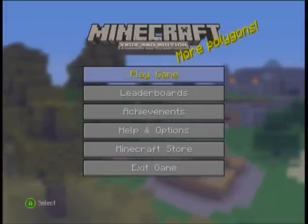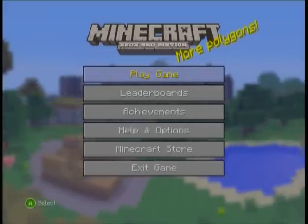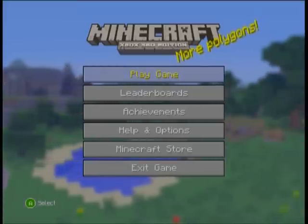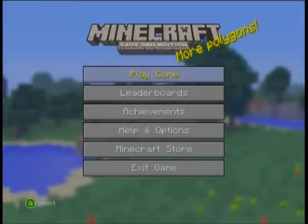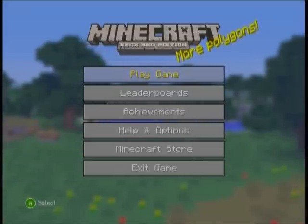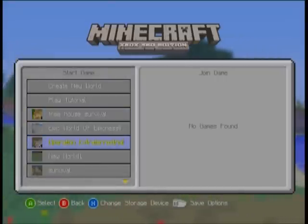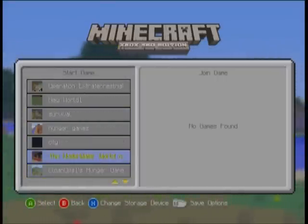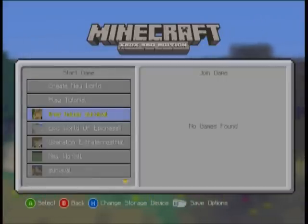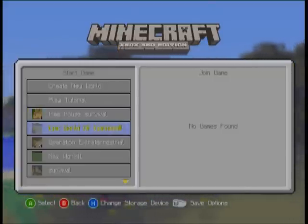Some YouTube videos said that if you have an older Xbox you can unplug the wireless adapter and play without it, but unfortunately I have the Slim so I can't do that. There is no fix to it. Supposedly it's going to be fixed in the next update, but this is only affecting Silver users. I'm mad because I can't play Minecraft.